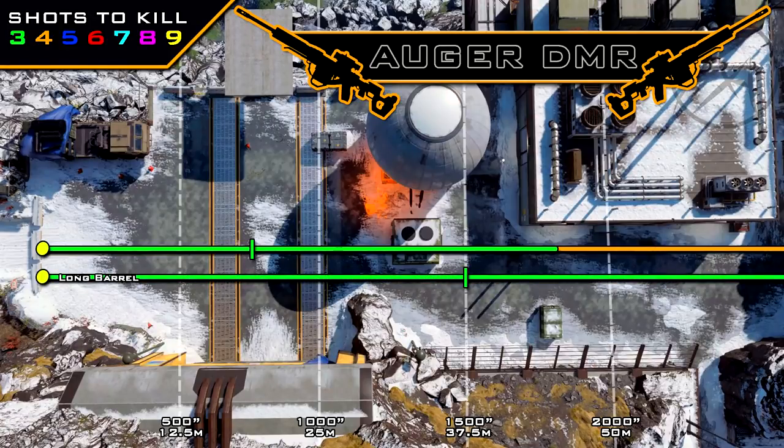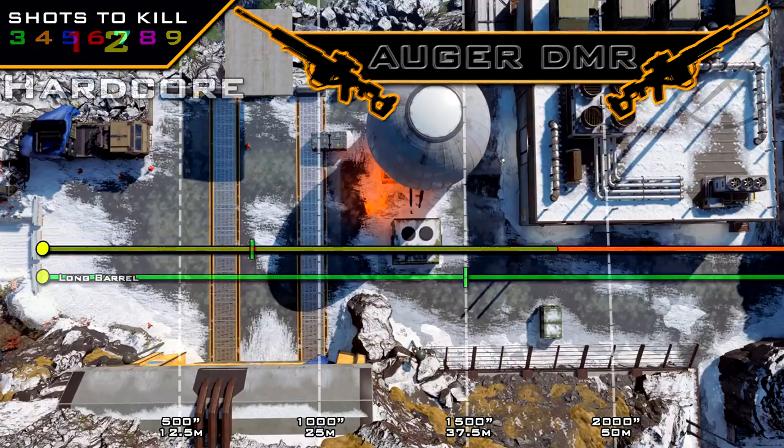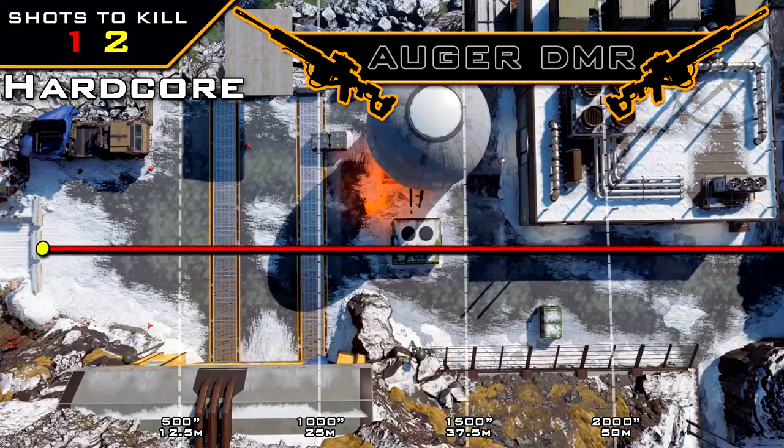As for the long barrel attachment with the Augur, it doubles all of your ranges. But I really feel like it's generally not necessary, because the vast majority of your gunfights will be well within 45 meters. As for hardcore, like I said earlier, it will always be a one-shot kill unless you're shooting through some form of cover.